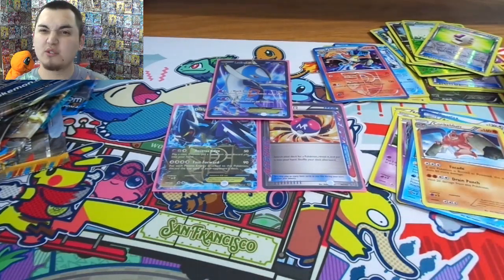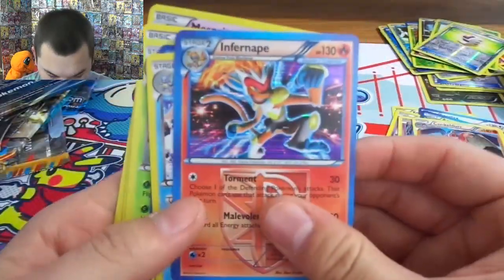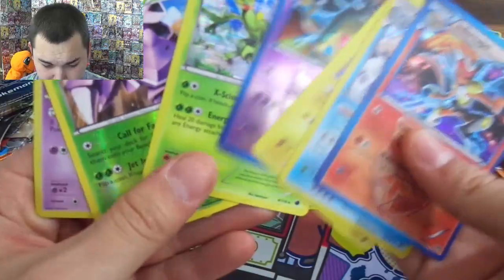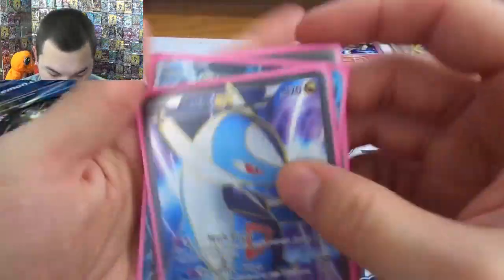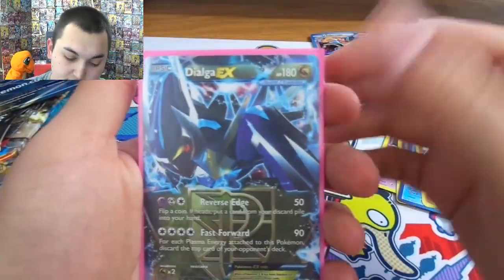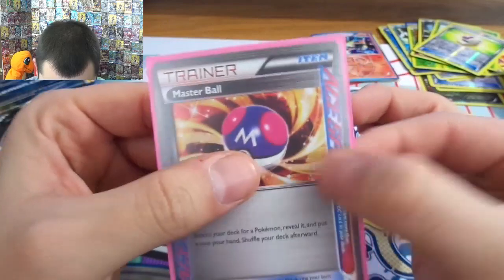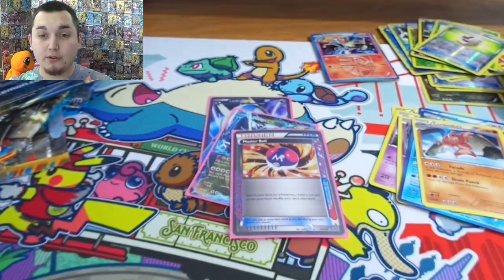Zubat, Carvanha, Raticate, no — Trevenant, Togepi, Ether, Trainer — bummer. Conkeldurr, Koffing and a code for you guys. Well in all honesty, not that bad, I thought it was pretty decent. So real quick just go over what we got — did do pretty good. One, two, three, four — five got five holo rares and two reverse holos, very nice. We actually ended up getting some decent stuff. We did get a Full Art Latios, Dialga EX, and my personal favorite pull — ACE SPEC Master Ball. It's awesome, my first one ever so I'm taking it.